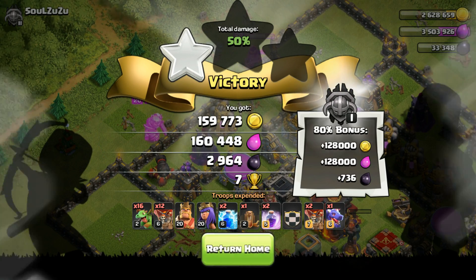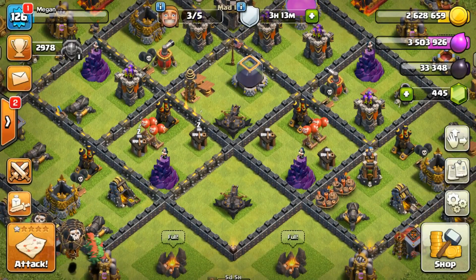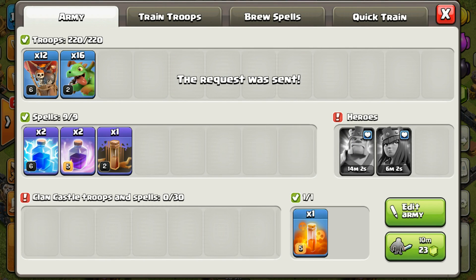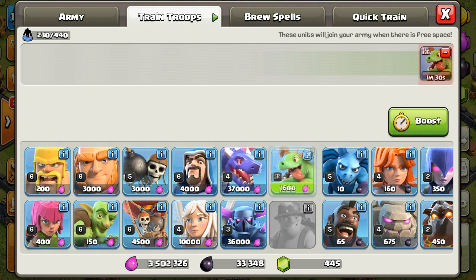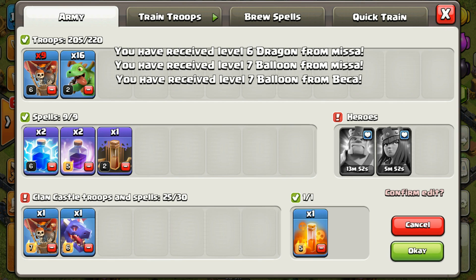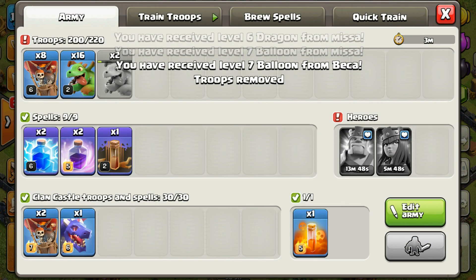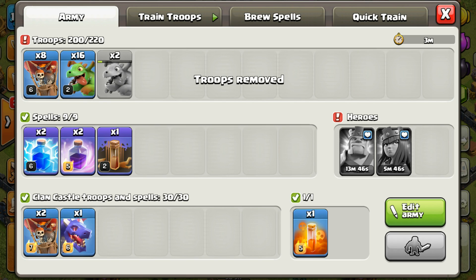This was an army we kind of featured before — Baby Dragons were something we used to show off some pushing armies. It seemed to work pretty decently. Honestly I think I might want a few extra babies and not so many balloons, so we'll take out a balloon and add in two more babies. We'll go with 18 Baby Dragons and then one balloon. I'll be back with you guys in a few minutes with the second raid.